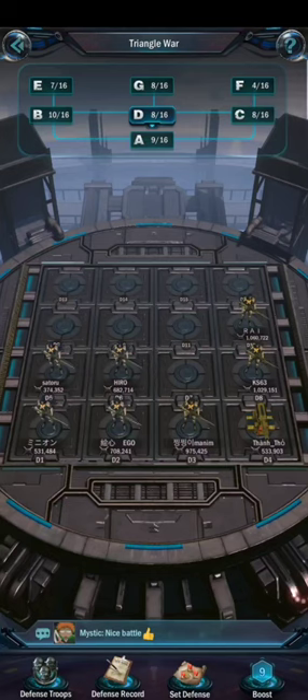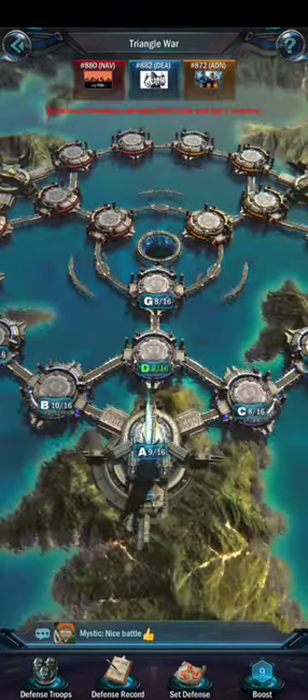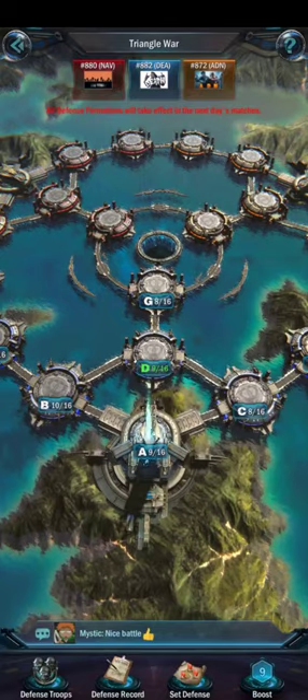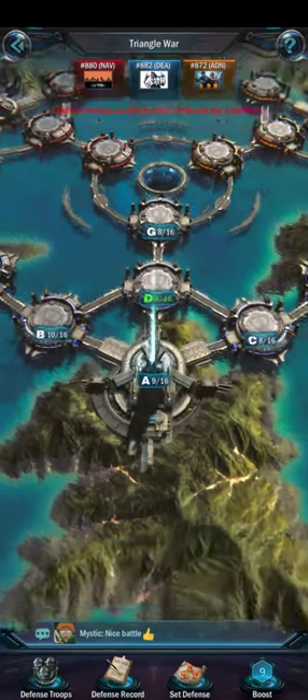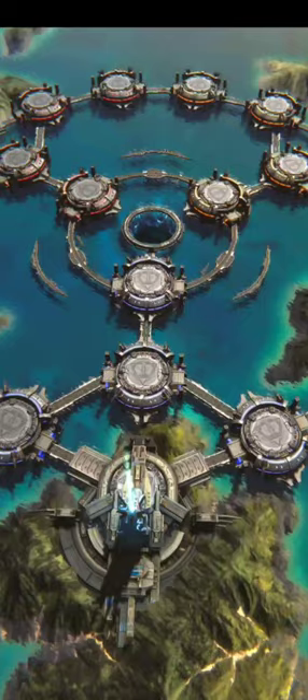In every round, 70 commanders can participate and every island can get a maximum of 10 reinforcement troops for the Triangle War island.